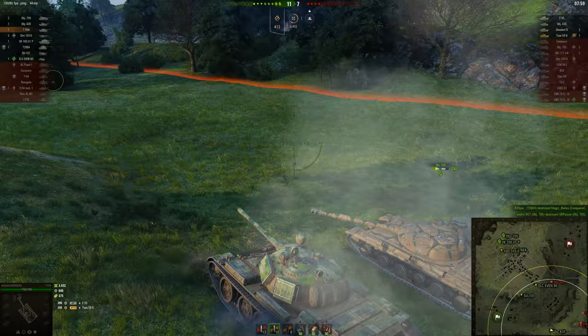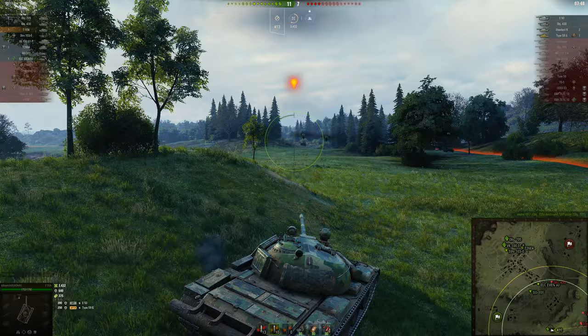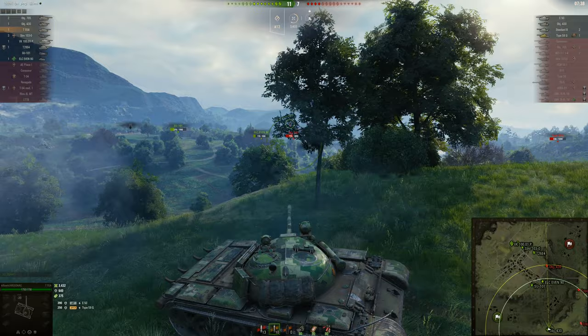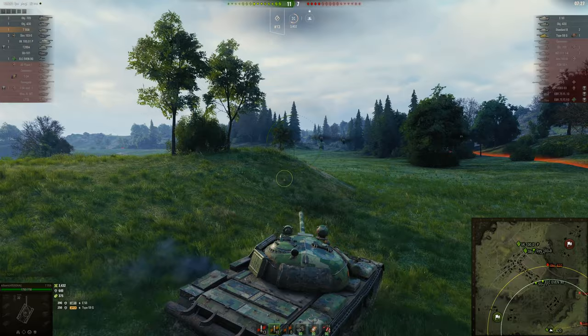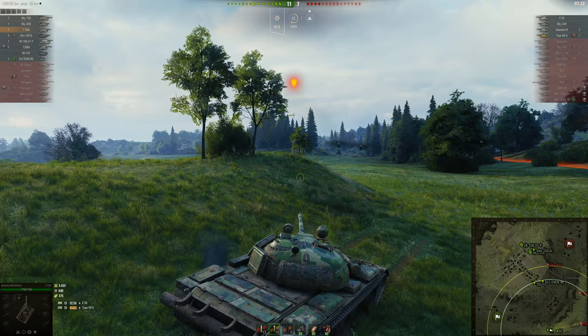You're getting wrecked — can you fall back? I didn't mean affirmative, the radio menu changes when your mouse is on the tank or not. All right, so someone's still in the hill on K0. 430 is over there. Type 59 somewhere over there. So is there still someone in K0 here?